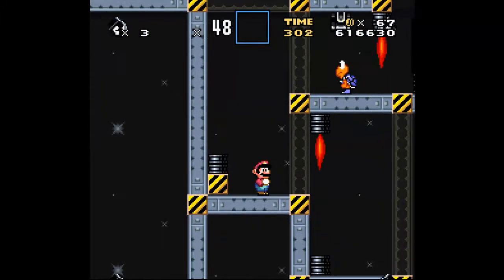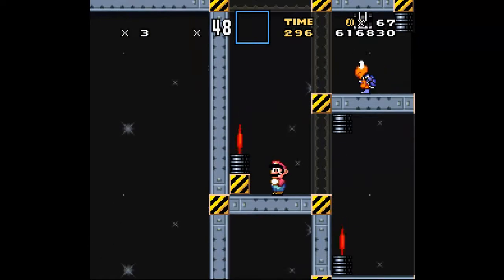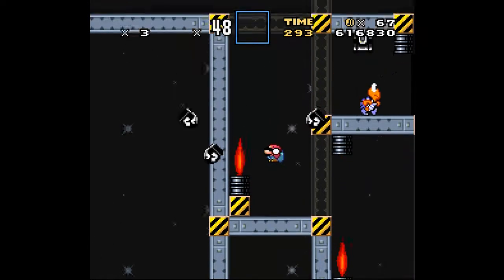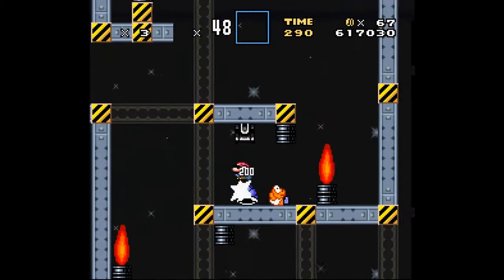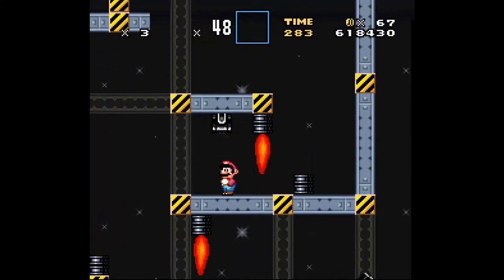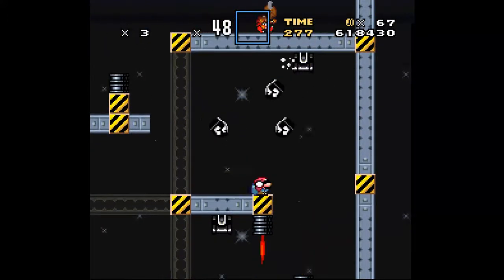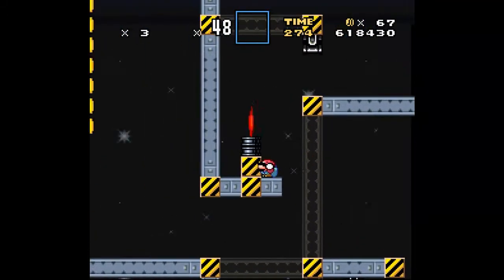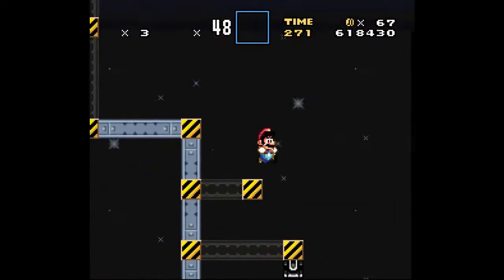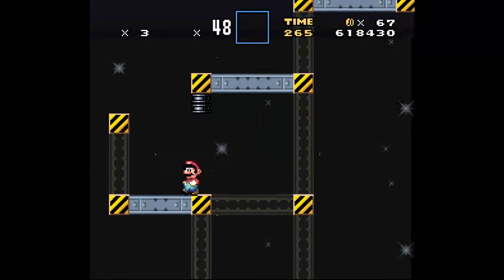Oh wow, I thought I was gonna - yay, these bullet bills are back! Yay, diagonal bullet bills! I really missed these things. I'm really beginning to miss seeing them in ROM hacks, except this is looking to be a little hard now. These things are awesome.